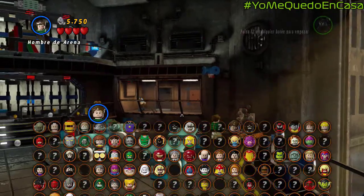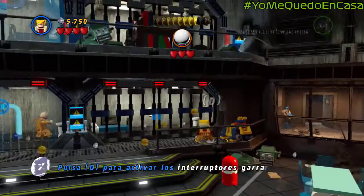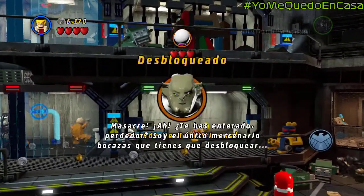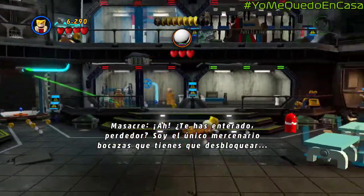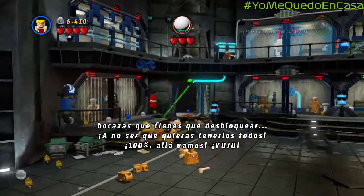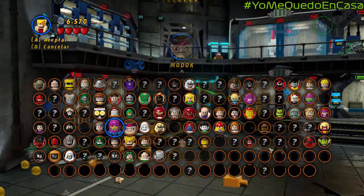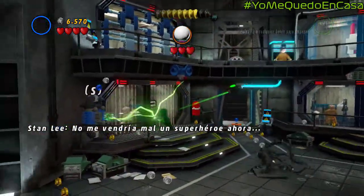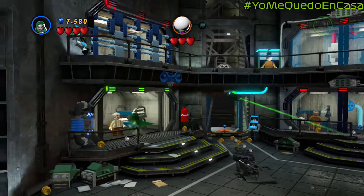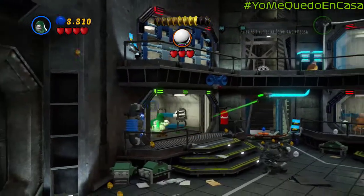Tiene dispositivos para efectos especiales e ilusionismo. Así que, de hecho, se puede conseguir un mago. Y también el Duende Verde, versión Ultimate. Ahora solo falta sacar de ahí a Stan. El casco: él puede ver perfectamente, pero desde fuera no se le puede ver la cara. Y nuevamente hemos salvado a Stan.